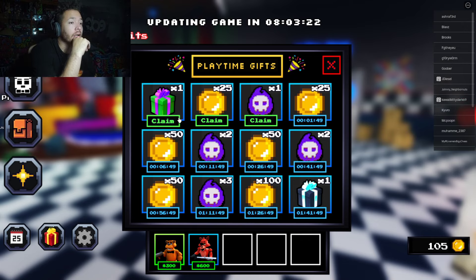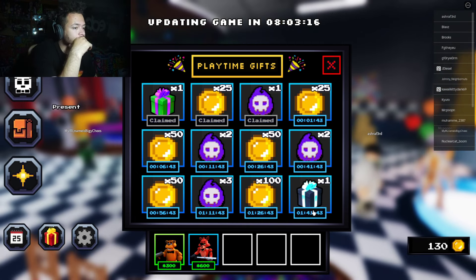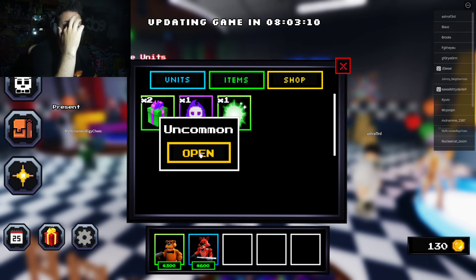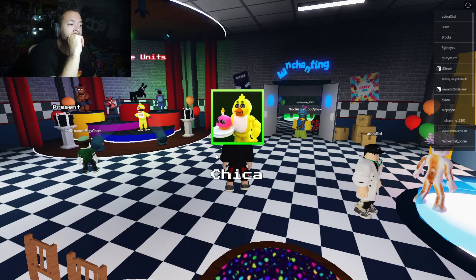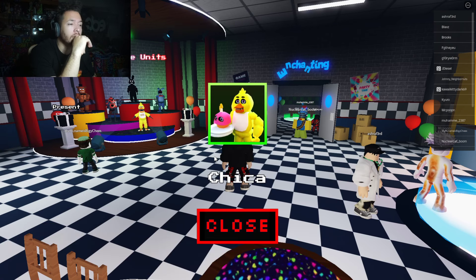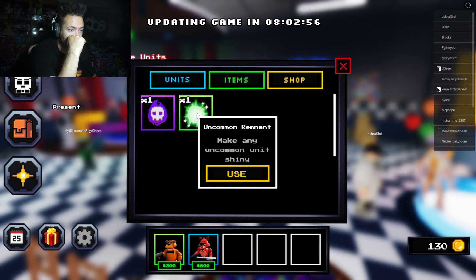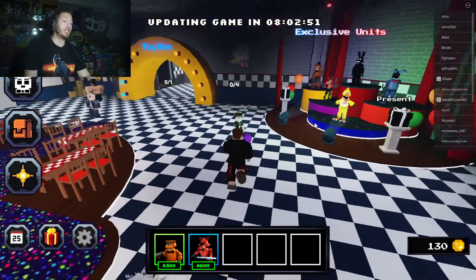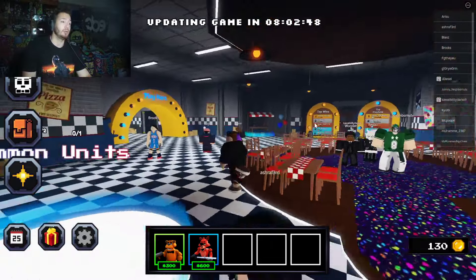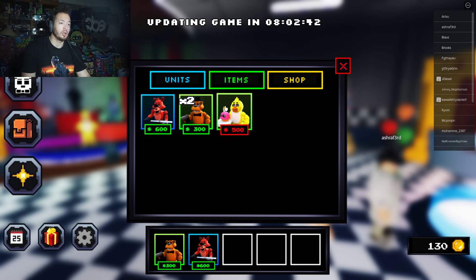You can claim all this — cool! These are your playtime rewards. Let's look at the backpack items — we got two of these, let's open them. Oh, they give you units! I got Chica — nice! And what does this do? You can enchant units. What's this? You can make any uncommon unit shiny — you can make shinies! I might need to save that, I don't know how rare these guys are.